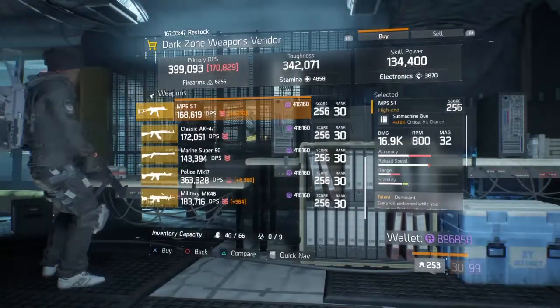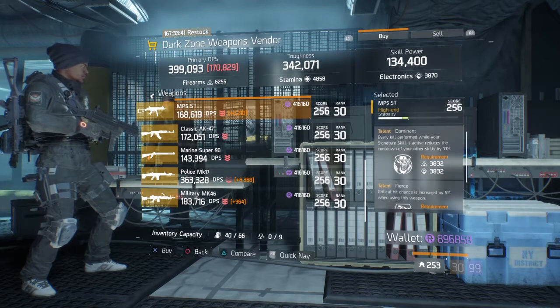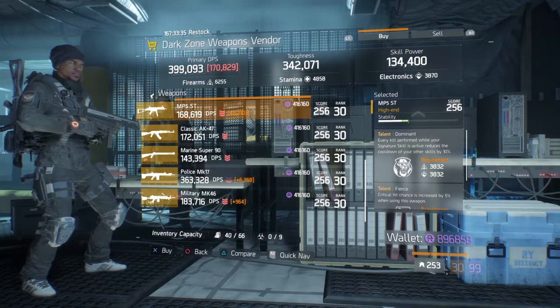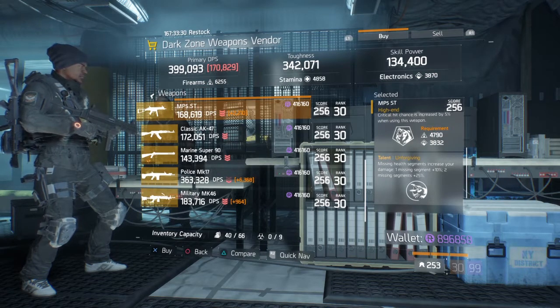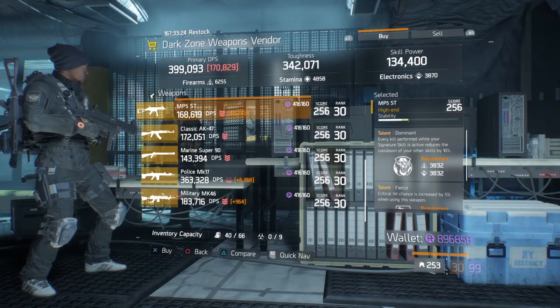At the Park Avenue DZ Checkpoint, we have an MP5ST with Dominant, Fierce, and Unforgiving. For this gun, I would roll off Dominant and put on Brutal or Destructive. Fierce and Unforgiving is a really good combination of gun talents for a PVP submachine gun style build, so definitely roll off Dominant.